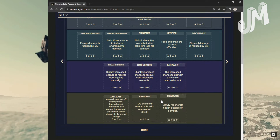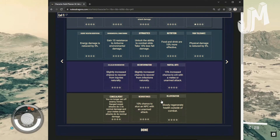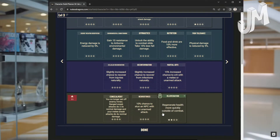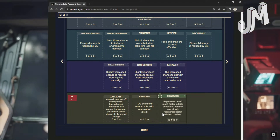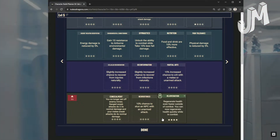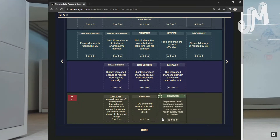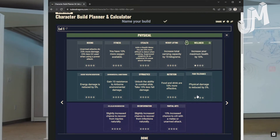Rejuvenation: Level 1 — slowly regenerate health outside of combat. Level 2: Regenerate health more quickly outside of combat. Level 3: Regenerate health much faster outside of combat; you can now slowly regen health in combat. Level 4: Regen health even faster outside of combat; you can now regenerate health quickly while in combat. That's all of Physical.